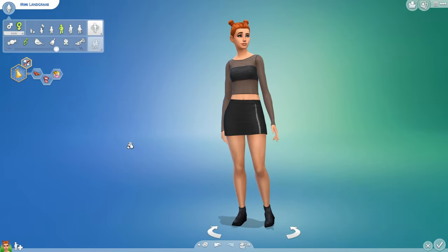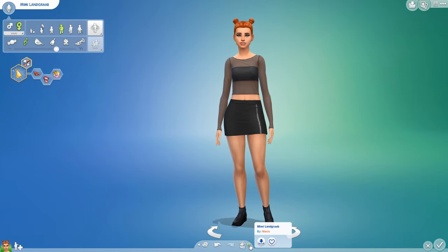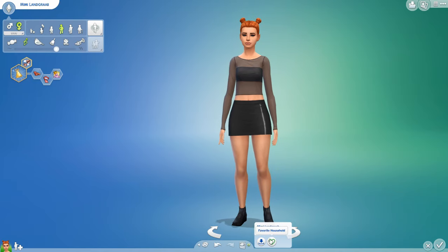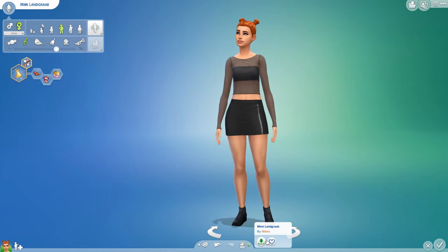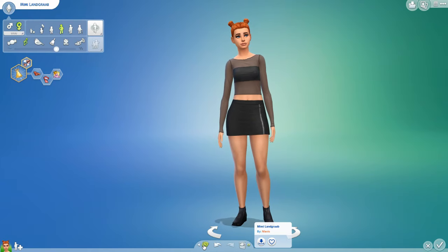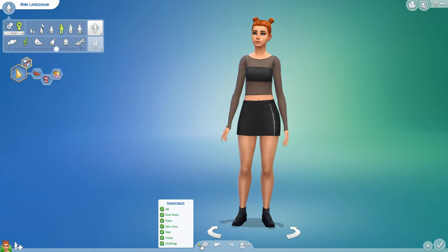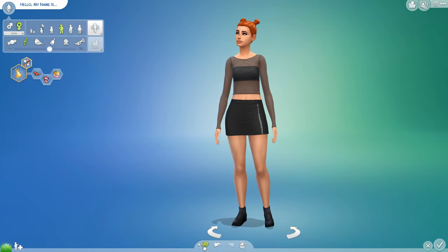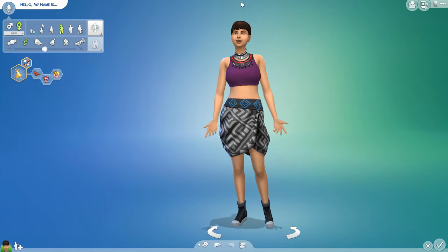So pretty nice little feature. This is Mimi Landgrab — she is made by Maxis and you can download her to your library as well. You can also give her a favorite, so that's pretty handy to know. And there's this little arrow here where you can randomize and get a random sim.